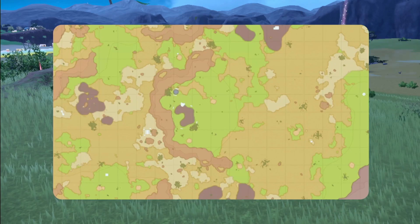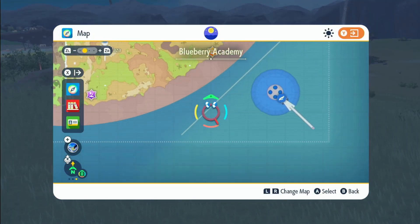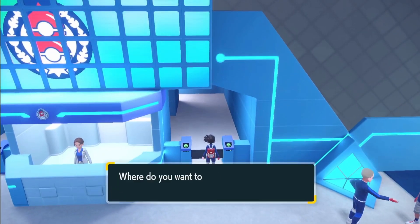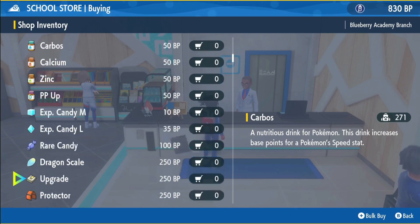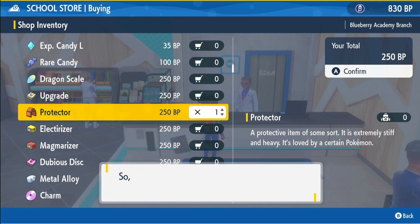Now comes the tricky bit. So to get your Rhyperia, you need a protector. To get a protector, what you're going to want to do is fly over to the entrance of the Blueberry Academy. Then come up to these barriers right here and go to the school store. Walk up to the shop and buy some. Scroll down until you see the items worth 250 — I'm going to be buying the protector. It will cost 250 BP.